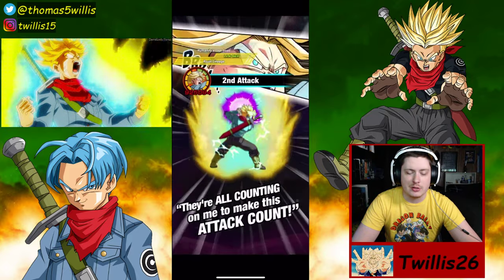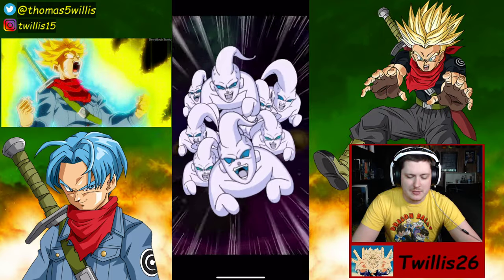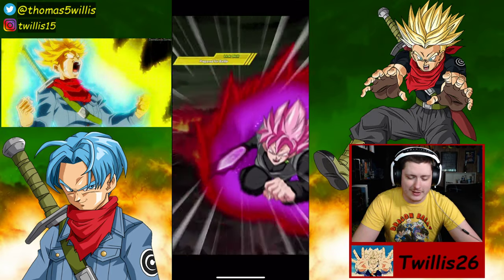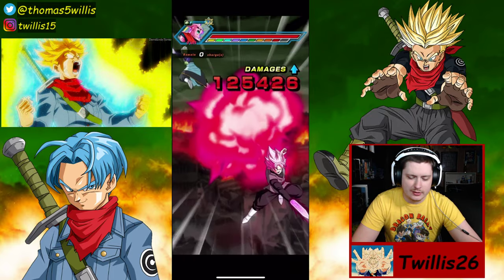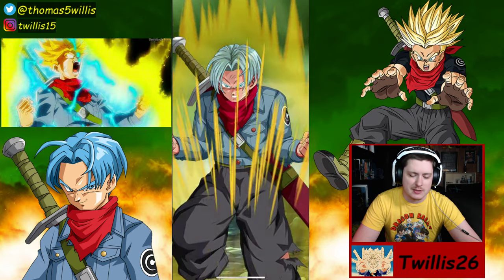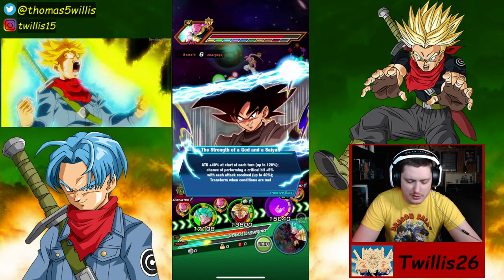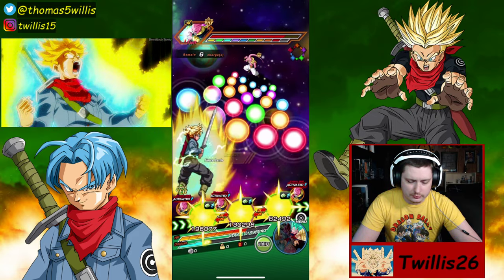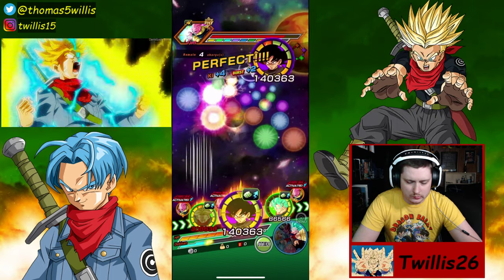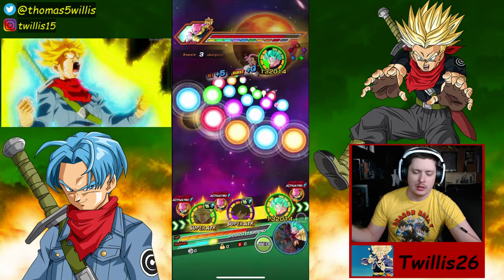He keeps attacking the units I don't want him to attack. It's not that big a deal, though. I'm not going to lose the event. We're going against type disadvantage now. Actually, no - not type disadvantage yet. The next one's INT. This one's physical, we can work with this. After I do a super each with these Trunks, I'll show the defense here. There's the additionals.